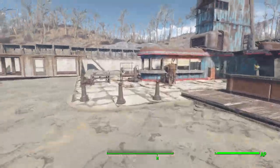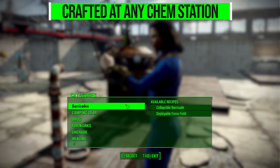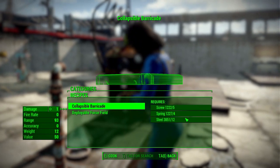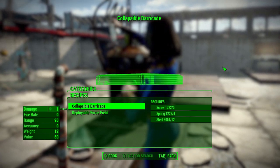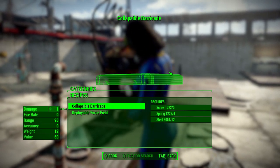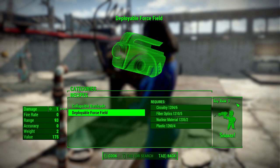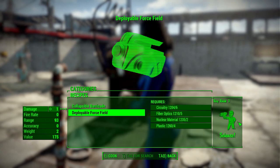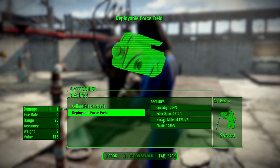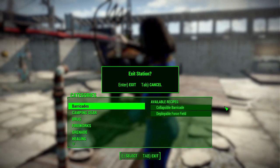Getting your hands on one is pretty simple. Once you have the mod installed, go to any chemistry station and build them under the new Barricades category. The collapsible barricade requires four or five screws, four springs, and twelve steel, with no perk requirement — which makes sense for a big hunk of metal. The deployable force field, on the other hand, requires rank three of Science, plus six circuitry, five fiber optics, two nuclear material, and four plastic. Resource-wise not too bad, but you will need that Science rank.